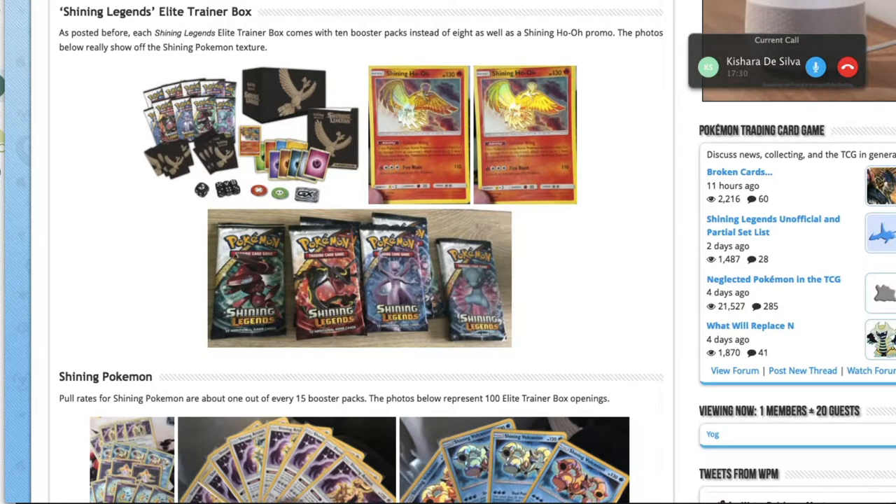So as you said, it's a mini set — it's the set between Crimson Invasion and Burning Shadows. This set is comprised of 73 cards, and once you include the hyper rares and things, I think it goes up to 78 cards. The curious thing about this set is that you can't buy a booster box of it.